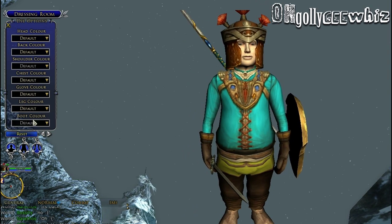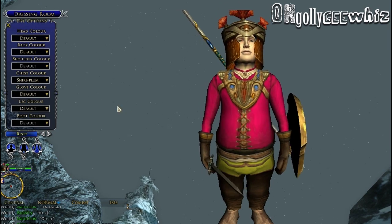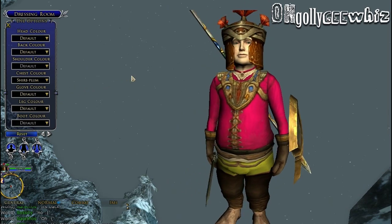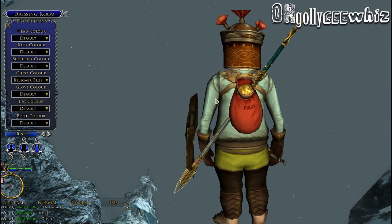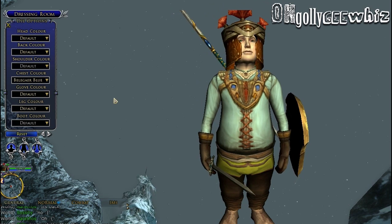Let me reset my outfit and wear Shire Plum. Oh my goodness, that's nice. Okay, so let's go with Steel Blue. No, I wanted to go with Bell Gear. This is gonna look so cute. I mean, I want this, so yeah — well, that's just me.